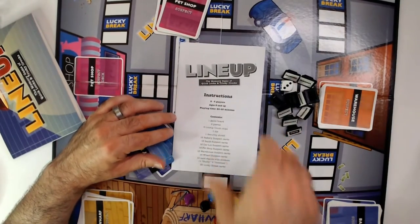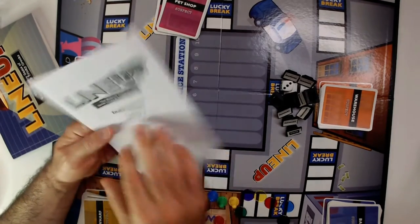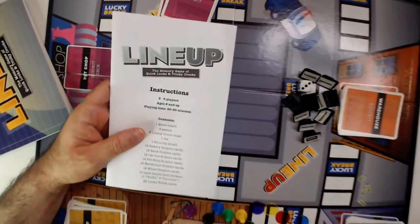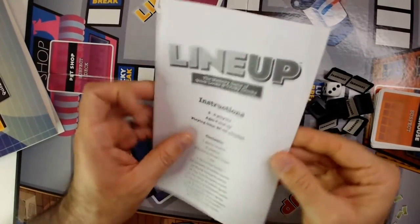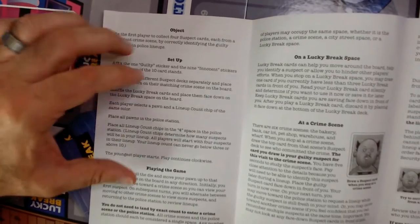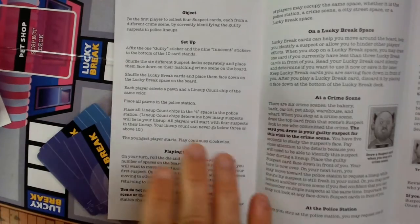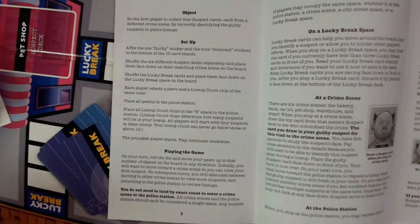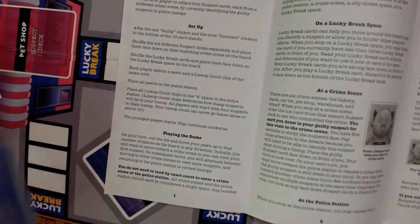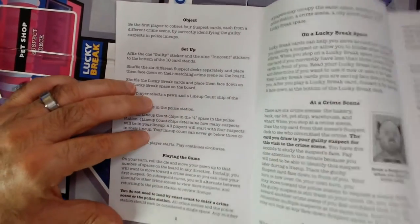Alright, let's take a look at the instructions. This is by Mindware — brainy toys for kids of all ages. Let me come in a little bit so you guys can read it. Not too long — always a plus in my opinion. I'll bring it down so everyone can see. In case you have the game and don't have the instructions, I'm gonna try to start doing that — leave the page up for a while so people can read it, in case they lost the instructions or picked up the game for cheap.